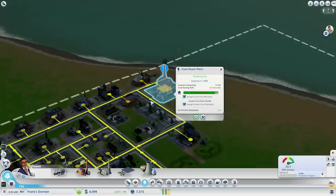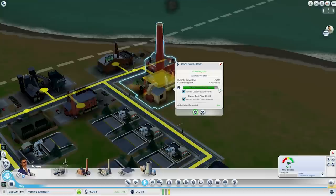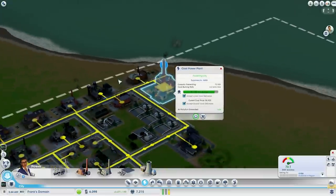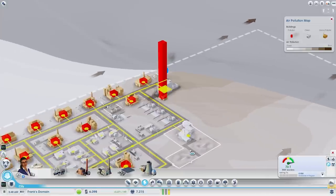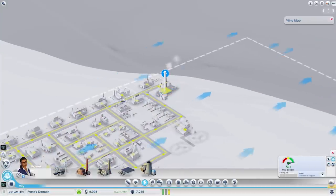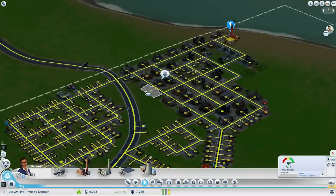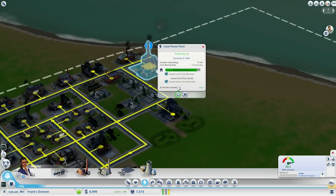One of the power plants most commonly started with is the coal power plant. It does produce a lot of power — as you can see at the bottom right, there's around 73 megawatts in excess. What makes coal power plants different in this game is that I need coal or oil to produce power in coal or oil power plants. In order to get this coal, since I don't have any coal deposits in my city, I need to order and ship in coal from the global market, which costs around $4,000 or so per truckload.